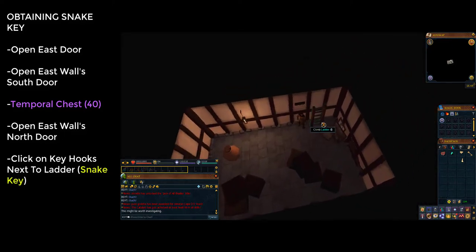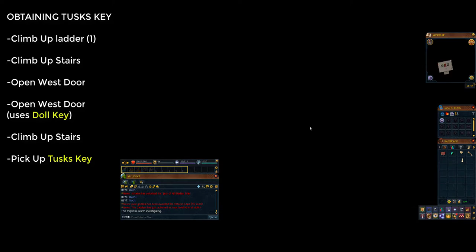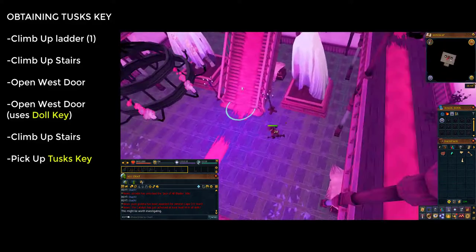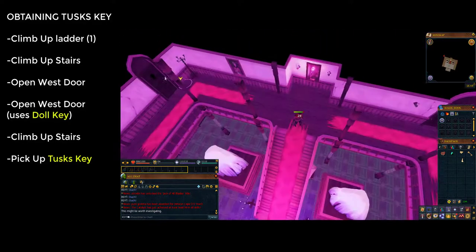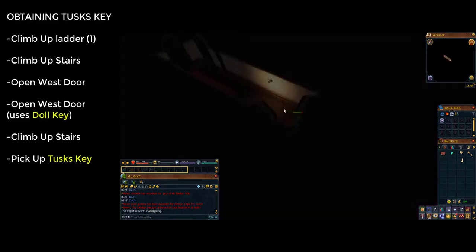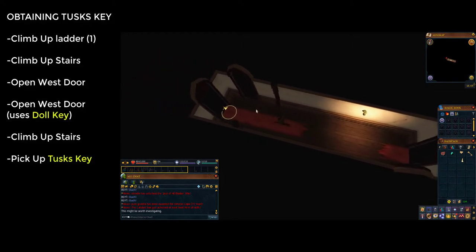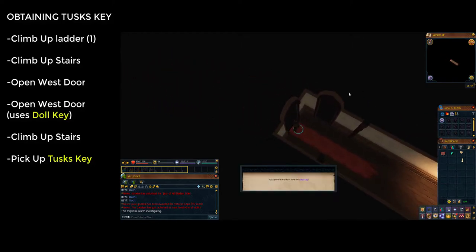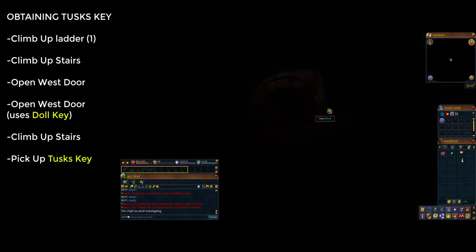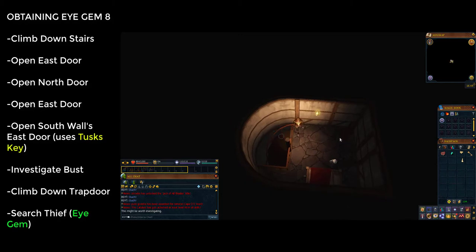In the next room there is a key hook next to the ladder — click on it to take the snake key, then click the ladder and choose the first option to climb up. You'll be in the purple room again and will take some damage. Click the stairs in the centre of the lobby to climb up, then run to the western wall and click on it to go through. Go through the westernmost door at the end of the corridor — you'll get a prompt saying you've used the doll key; make sure you go through. Inside you'll see stairs — climb them, pick up the tusks key on the floor, then go back down the stairs.